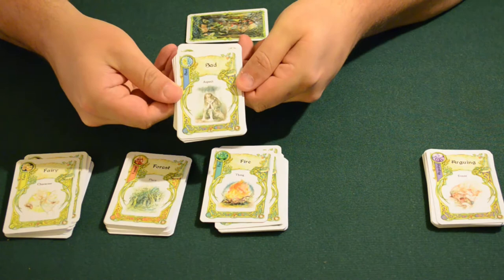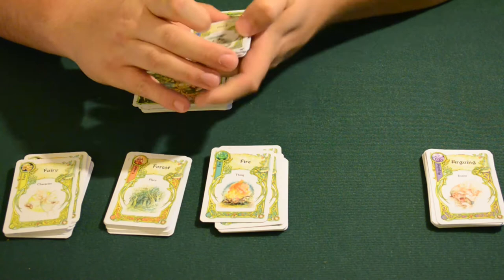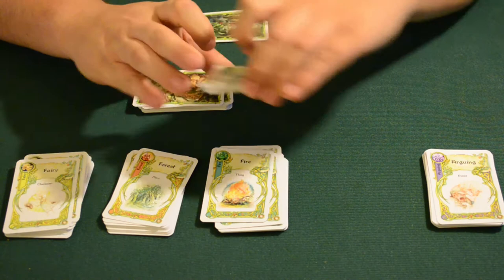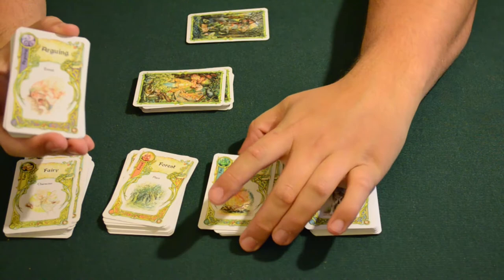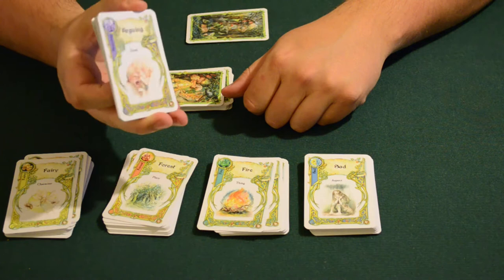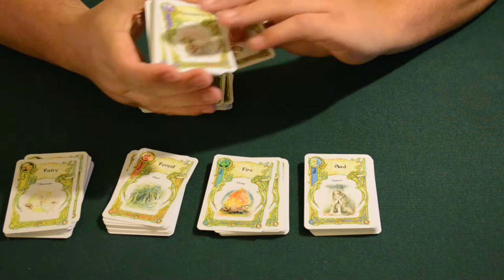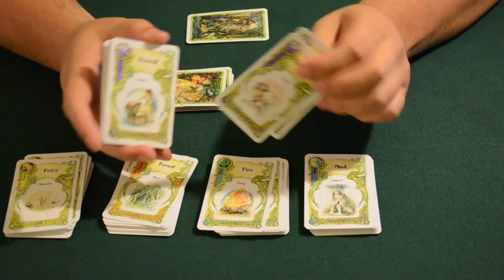The aspect cards describe either the characters, the things, or the places in the game — such as 'sad,' 'stolen,' 'disguised,' or 'tiny.' Maybe it's a tiny forest of fire. The last type of story card, the purple event cards, are actual occurrences happening in the story — rather than just describing a thing, these are actions. For instance, one event is 'arguing' and another is 'escaping.' These are the action elements found in the actual story.